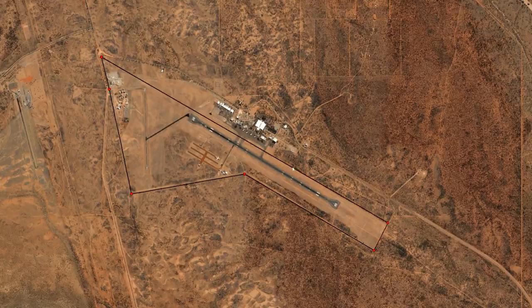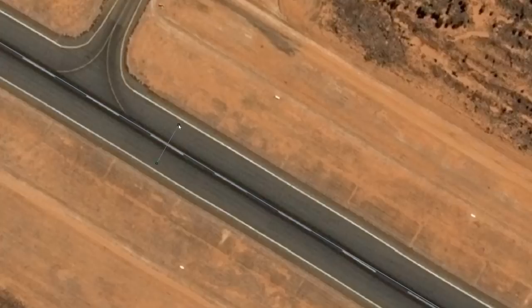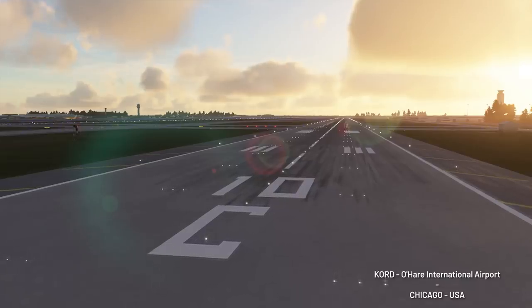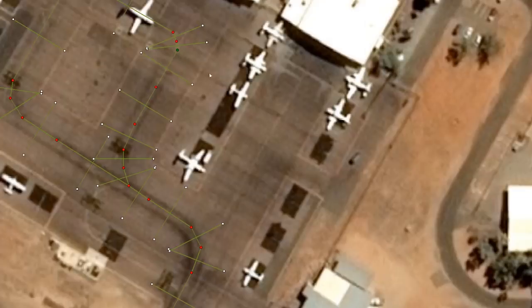They essentially trace parameters and basic features over the top of satellite photos. And this might sound a little like using tracing paper as a kid to recreate an awesome drawing, and perhaps that wouldn't be too far from the truth. But this is a process that lays the foundations for amazing levels of detail for each element of the airports, including, but not limited to, the runways and taxiways. Even the parking spots are set to match their real-world locations.